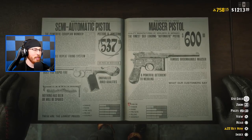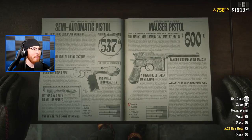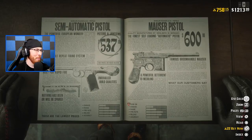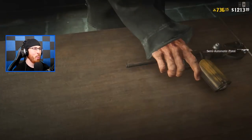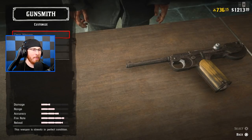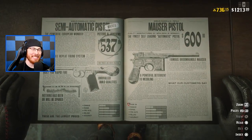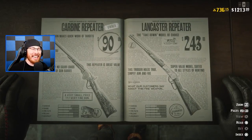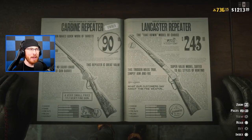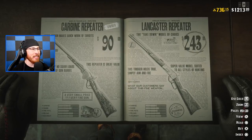22 gold bars for this little pistol. This pistol just has a faster reload time than the Mauser, but it puts out less damage. We got to do what we got to do — we're buying this semi-automatic pistol for 22 gold. That's $6.60 in real-life money I just spent. It doesn't stop there, dudes — we're going to continue this purchasing spree.